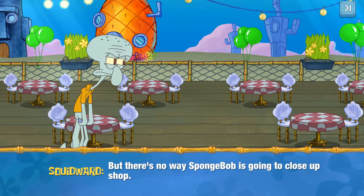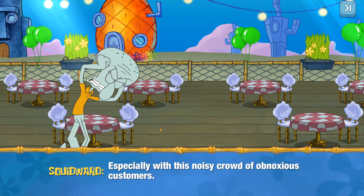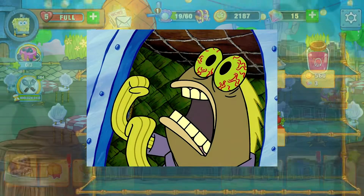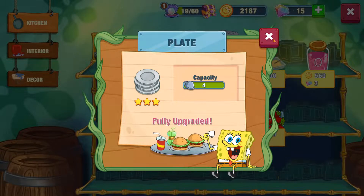Squidward is just real grumpy right now. They also have cameos of some classics, like the guy who really likes chocolate. As we get into the shop, one complaint I have: there are a lot of pop-ups in this game. Between every level there's like a million pop-ups, and it's not necessarily just advertising to sell you things — there are just a lot of pop-ups for a lot of different things going on in the game.